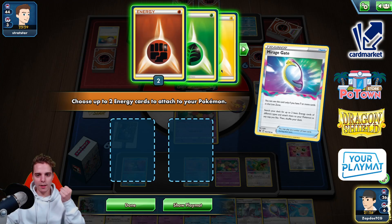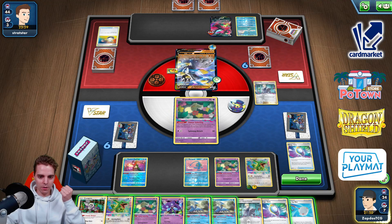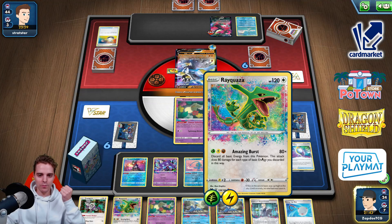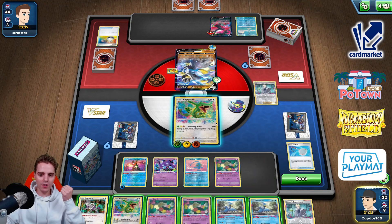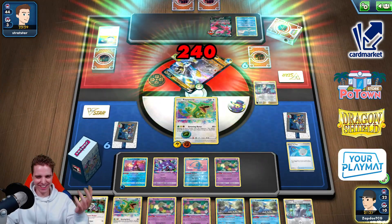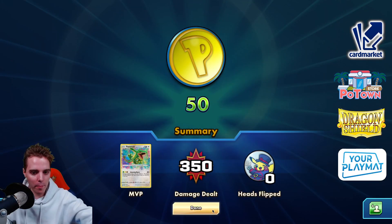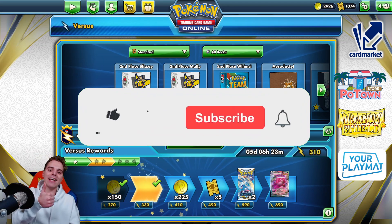Mirage Gate — Rayquaza time! Mirage Gate for Fighting and Water. Scoop Up Rayquaza — it's time to go! Amazing Burst — two prize cards, Urshifu is gone! Multres can't attack us now. Rayquaza blew up on another multiple-prize Pokémon. Hopefully you guys enjoyed this video — if you did, rock that like button; it helps out in many ways!